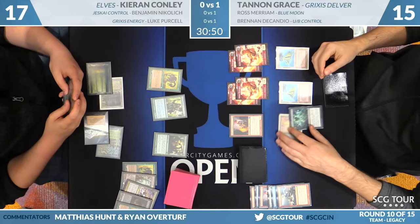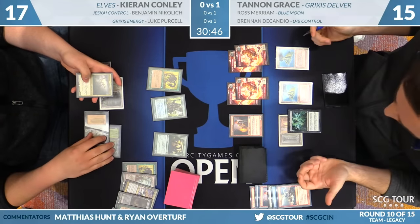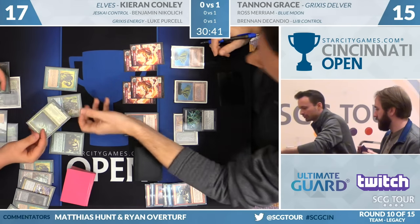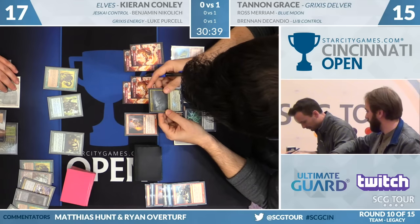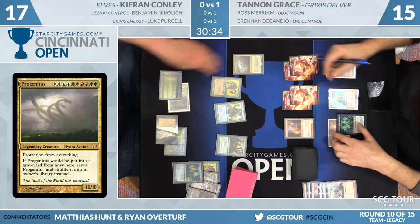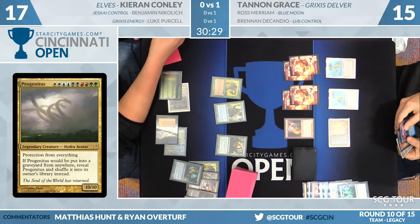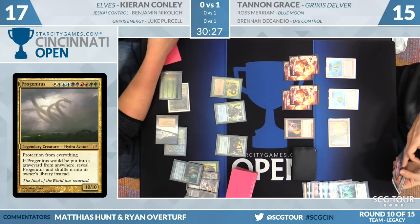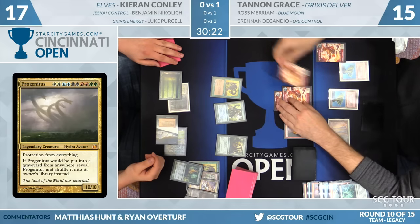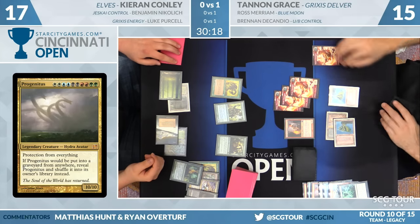Cabal Therapy from Tannen. That is nice — going to tear apart the hand. Natural Order. Hit the Natural Order, take it. You are welcome to keep that Progenitus. Do it. Tannen's like, excuse me? Make me shuffle it back into my library — Progenitus! White, white, blue, blue, black, black, red, red, green, green. I see one black, one red. You got the green. All right, we're a little ways off of this one.